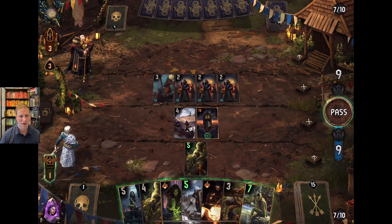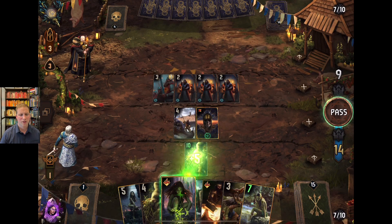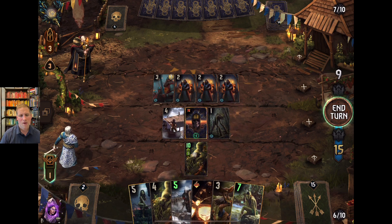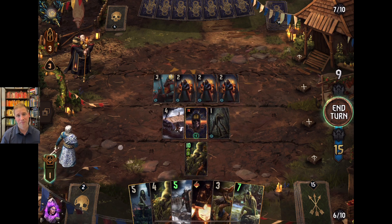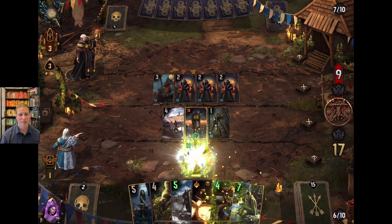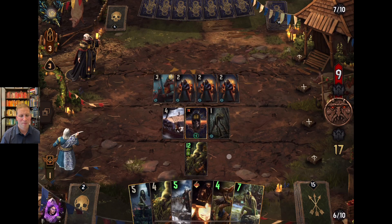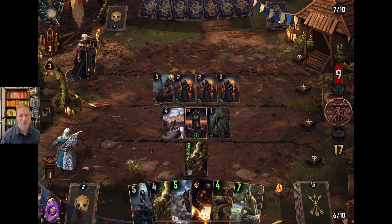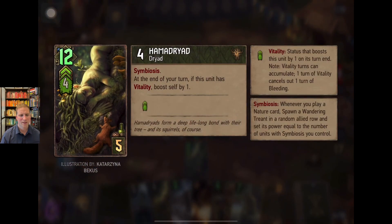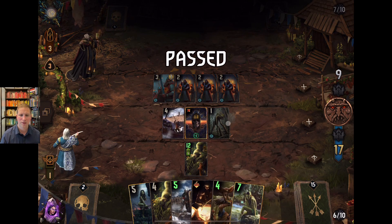You want to use Shaping Nature — use both the boost and the vitality. The delta is two turns of boost, so as long as Hama Dryad is out for two turns she'll be boosted by nine points, because every time she has vitality she boosts herself by one. If they have a purify it can be problematic, but most of the time it's safe. She gets boosted by seven right out of the gate, plus she was pre-boosted by Hawker Smuggler. Really good combo — plus you get a Wandering Treant.